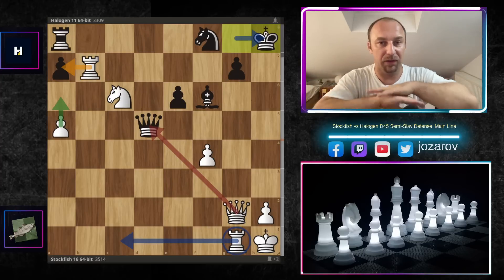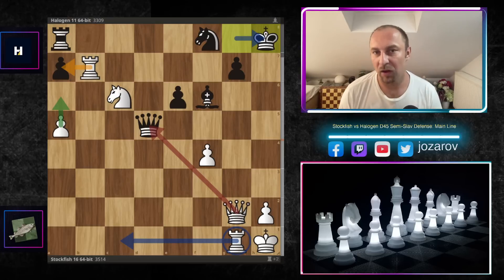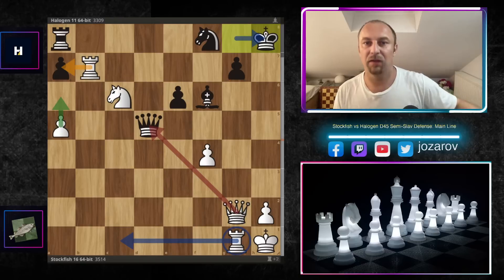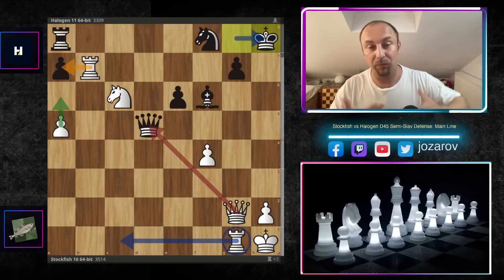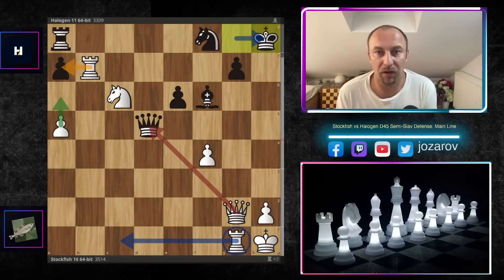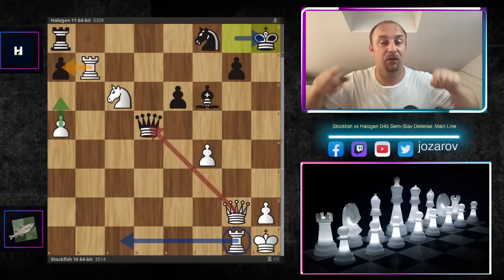The Halogen engine resigned - crazy, brutal, spectacular. First of all a beautiful positional game by Stockfish, and then afterwards a really spectacular attack. It shows the power of positional play: sometimes you can give up a pawn just to deactivate your opponent's pieces, then you have extra time and tempi to coordinate the attack. Stockfish showed everything we love to see in chess. I hope you enjoyed this game - if you want to see more brutal spectacular games check out our chess games playlist. If you like this content, subscribe to the channel. Chess is the best!